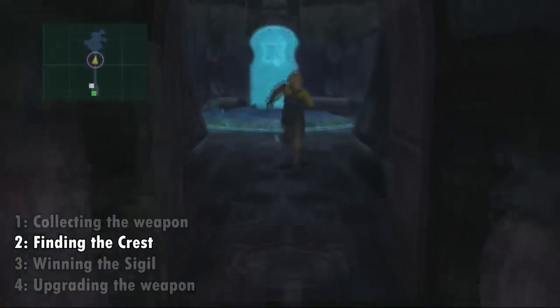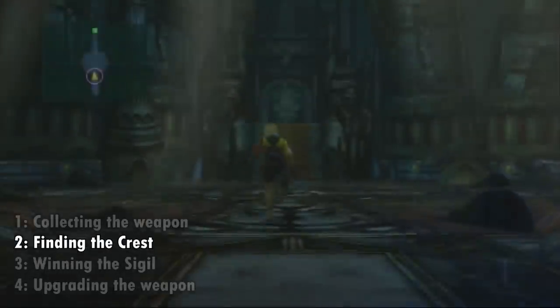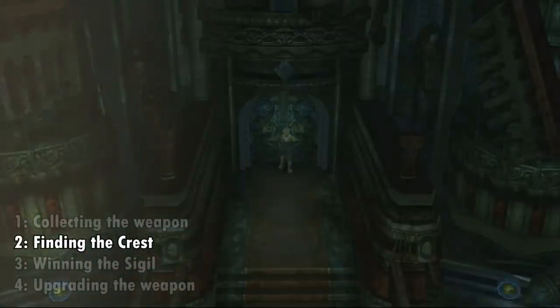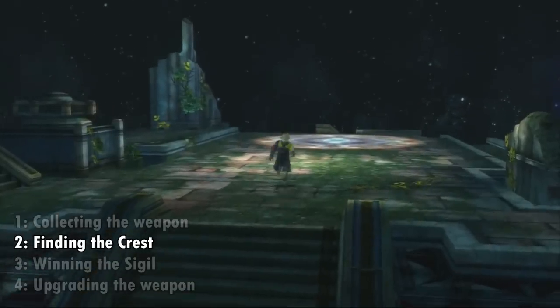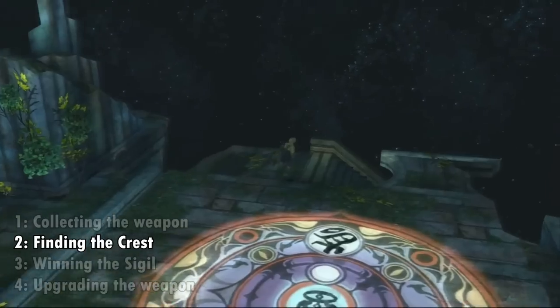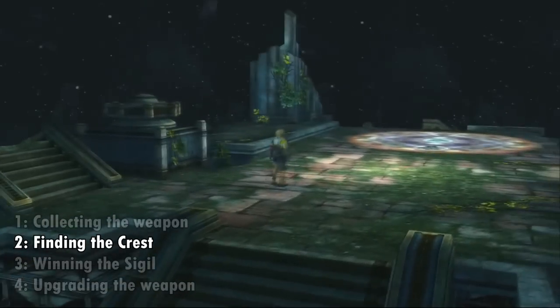The second step is finding the crest, which is located in a chest somewhere in Spira — each chest is located somewhere meaningful for each character's storyline. Tidus' crest is located in the Zanarkand Dome where you fought Yunalesca. If you have the international version, I cannot stress enough to get his crest directly after the fight with Yunalesca, because once you are aboard the airship again the dark aeons spawn and you'll have to defeat Dark Bahamut to get it, which isn't going to be easy at all.